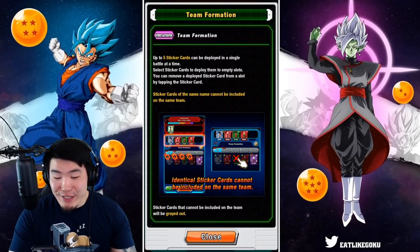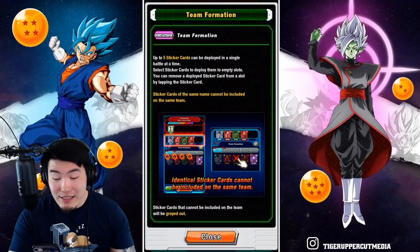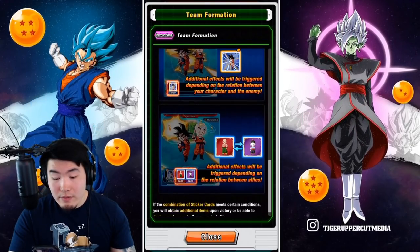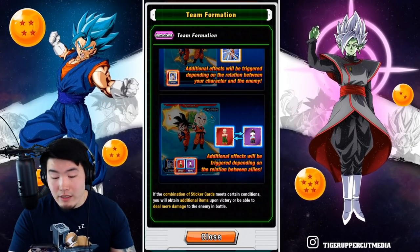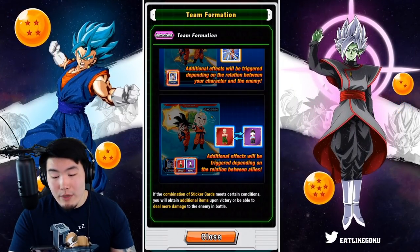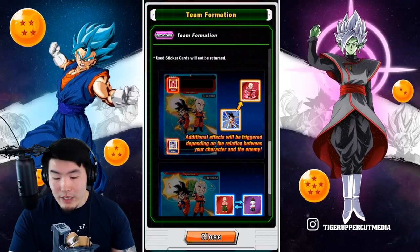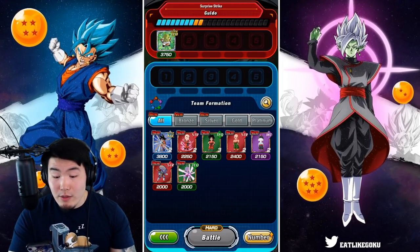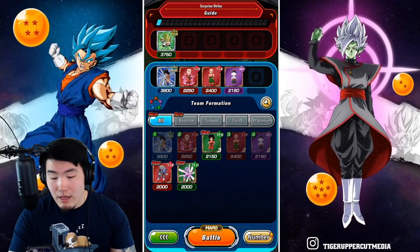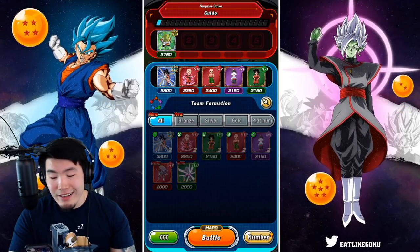Sticker cards used in battle will disappear. If the combination of sticker cards meets certain conditions, you obtain additional items upon victory or deal more damage. So that's what I thought — characters that are related to each other, like Tien and Chiaotzu, will give you additional effects. Let's do Goku and Krillin, then Tien and Chiaotzu, and then we'll throw in a Yamcha. Battle!